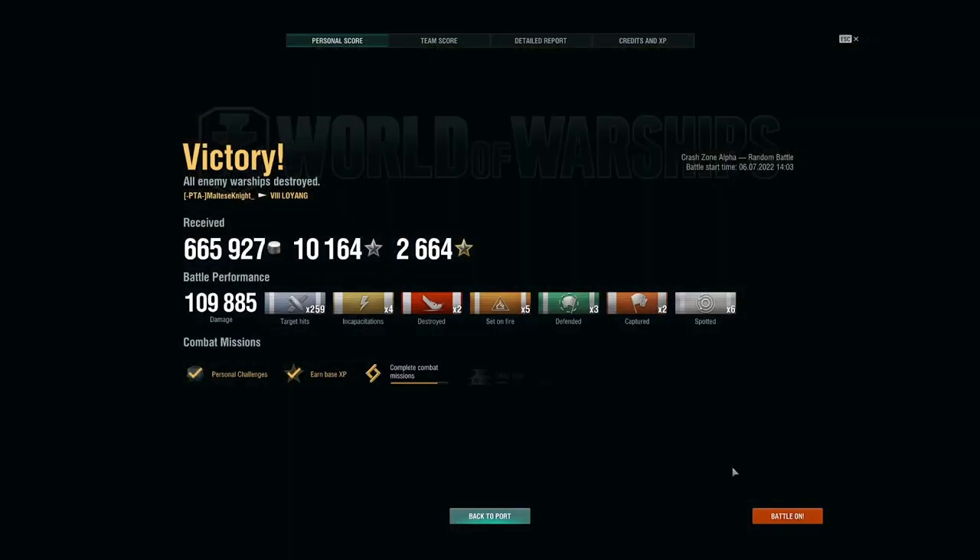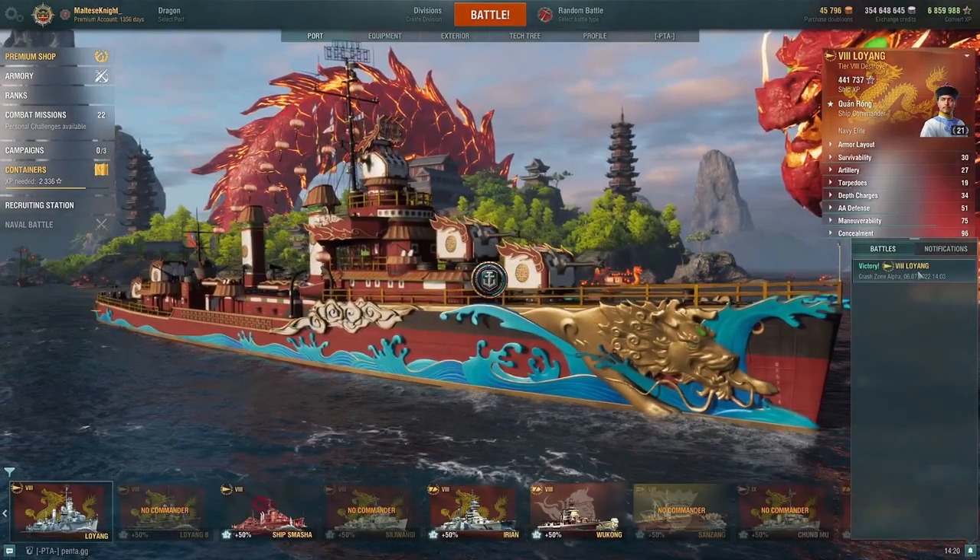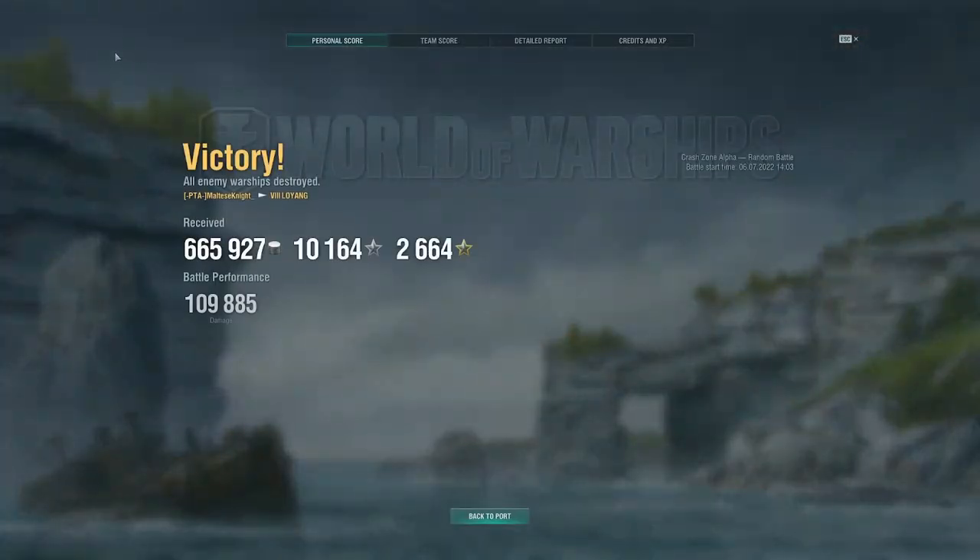Alright, let's go back to port and check out the score, talk about the build, check the price, check the stats — standard. And then talk about the ship.